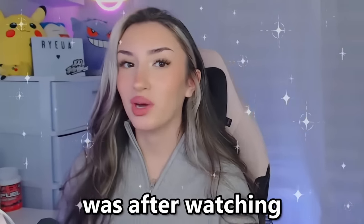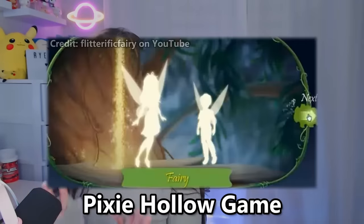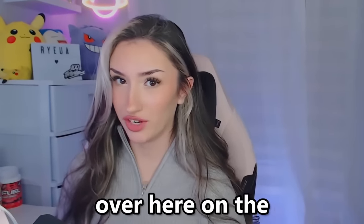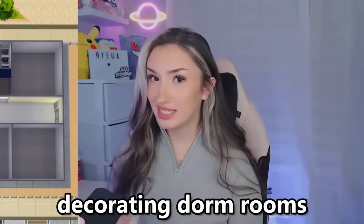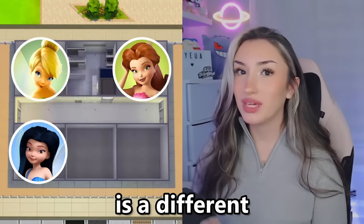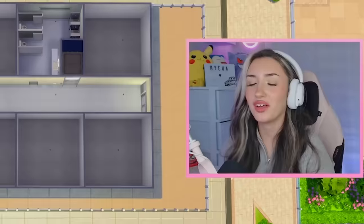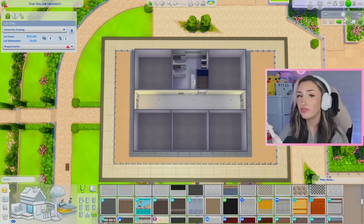One of my core memories growing up was after watching the Tinkerbell movie, going online and playing that Pixie Hollow game. You know the one. We are a big fan of nostalgia over here on the Raya with Sim channel. So today, by popular demand, we are going to be decorating dorm rooms, but every room is a different Pixie Hollow fairy — in The Sims 4, obviously. Welcome, welcome. We are here at Pixie Hollow University. We have five dorms and five fairies to make dorms for, so let's just get right into it.